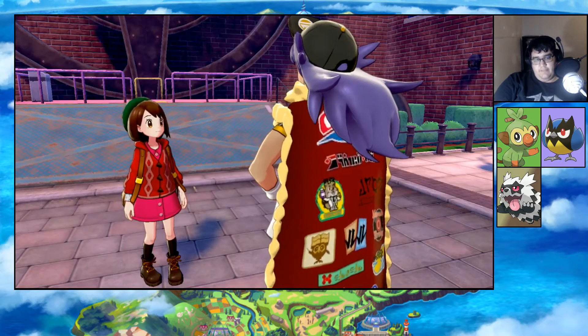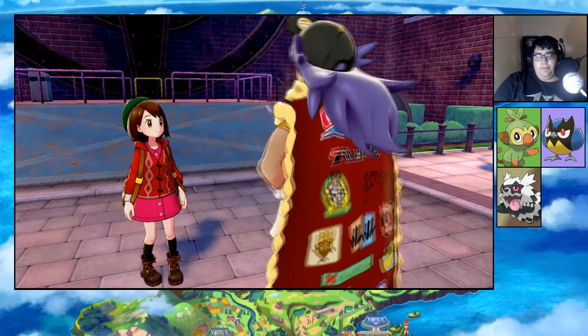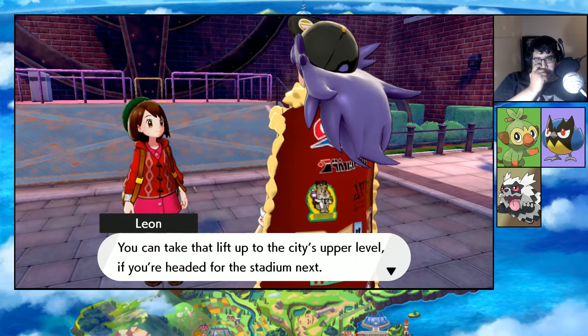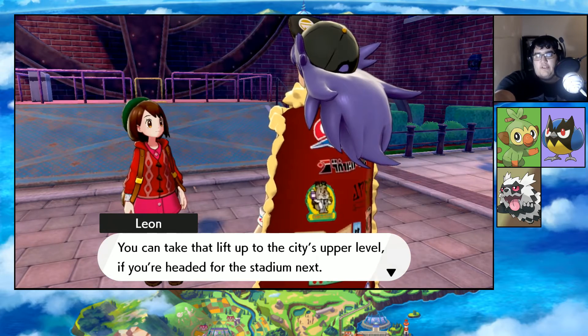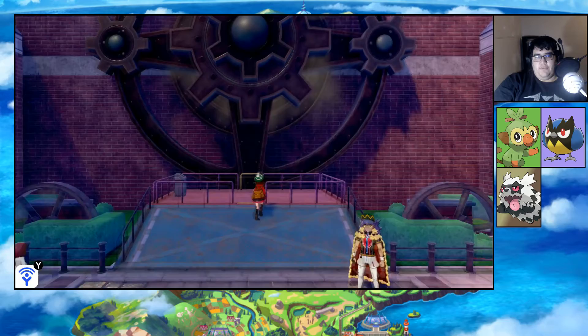One look tells me that you've become a trainer worthy of the endorsement I gave you, and yes, I reckon you might even be ready to use this. Here, try giving this to your partner to hold - Miracle Seed! Nice. What is this - Leon's got some kind of green Scorbunny-looking sponsor thing right above the text box. You can take that lift up to the city's upper level if you're headed for the stadium next. Well, I more or less want to find grass.